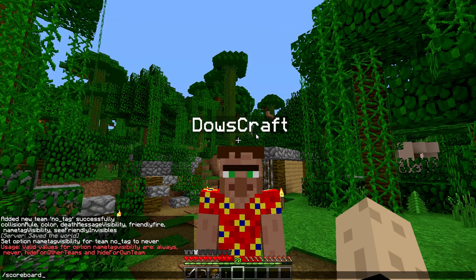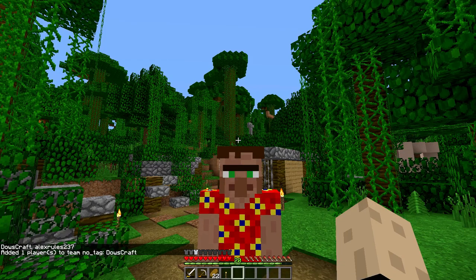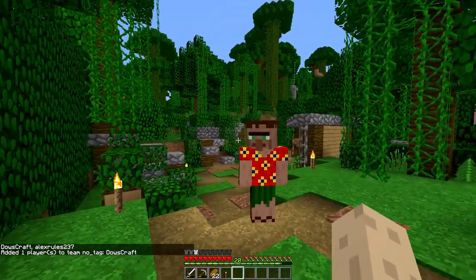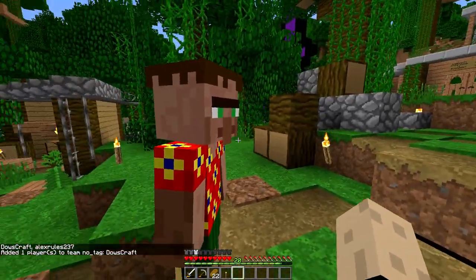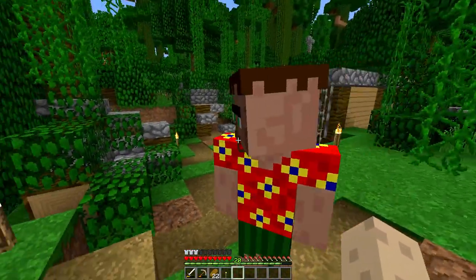The reason why is that no one is in the team we created. So we want to go: scoreboard teams, join — not add — 'no tag', and then Holden, or Dallascraft. And there we go — he has no gamertag now, and he could put my skin on and walk around and pretend to be me, and no one would notice at all.